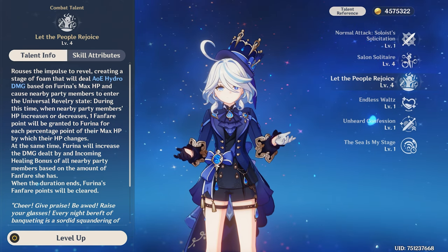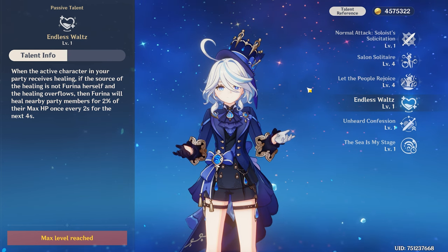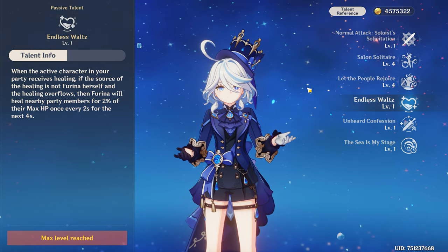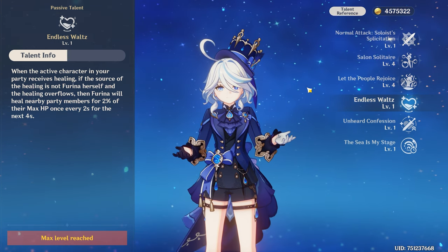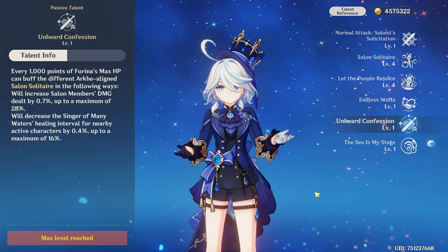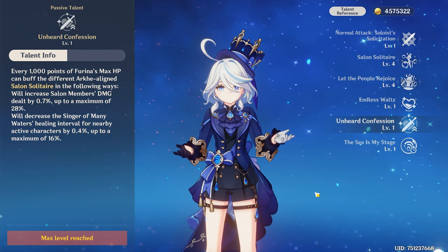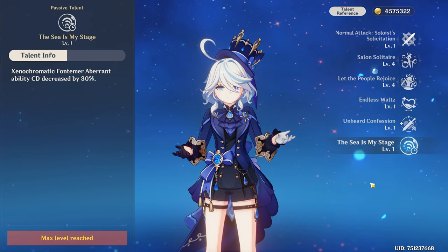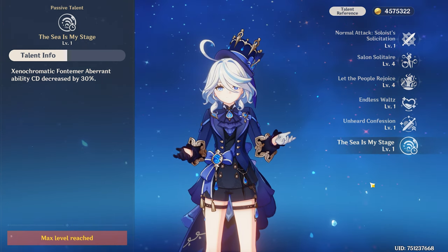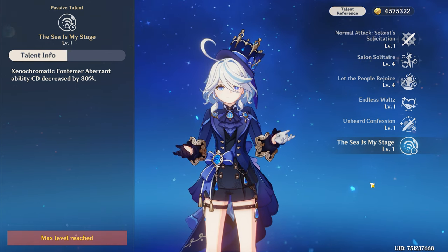Furina's first passive is that whenever a party member gets healed by a source other than Furina, she will heal nearby party members for 2% of their max HP once every two seconds for the next four seconds. Her second talent buffs elemental skill damage by 0.7%, stackable up to 28%, while decreasing the healing of her elemental skill by 0.4% up to a maximum of 16%. Her last passive is great for exploration — it decreases the cooldown of abilities used underwater by 30%, very useful for getting underwater chests.